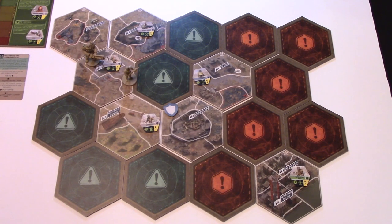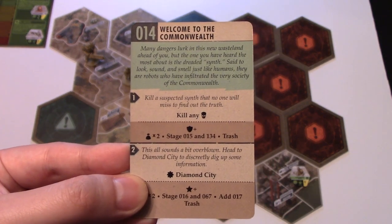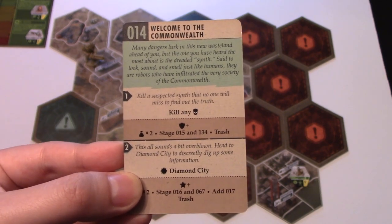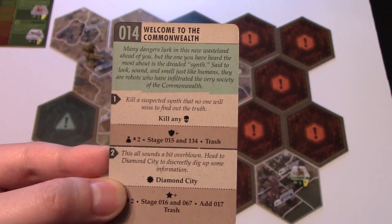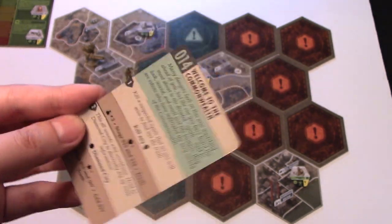The Looter has been defeated by the Brotherhood player. The token goes away, the player gets experience, takes any damage, and gets any loot. We also check the story card — killing a skull creature means the Institute gains one power. He also gets two more loot, and we put up story cards 15 and 34 and get rid of this card. The Institute's power has gotten stronger.